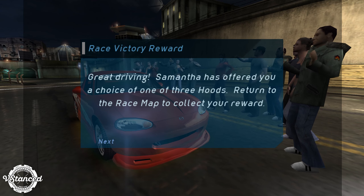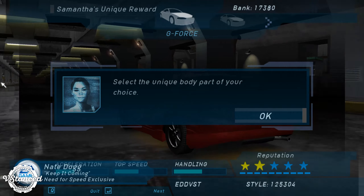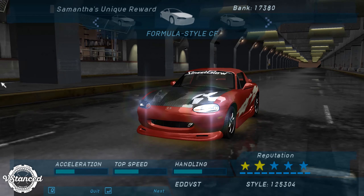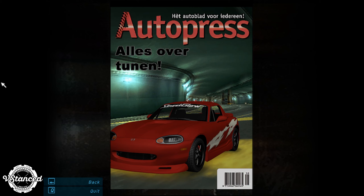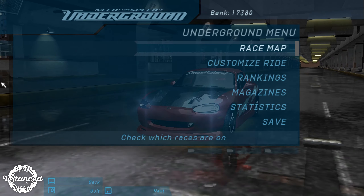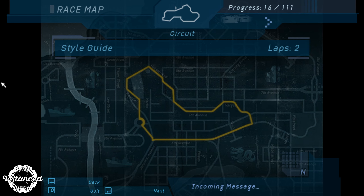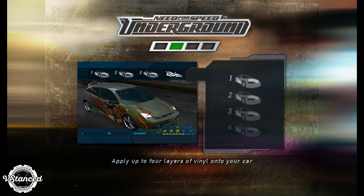Choice of one of three hoods — alright, I'll take a hood. GeForce? Nope, let's go for that. Look, it didn't capture my crash — probably for the best. And the second race — good one, let's see how much trouble I am.